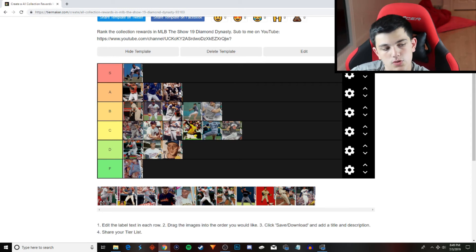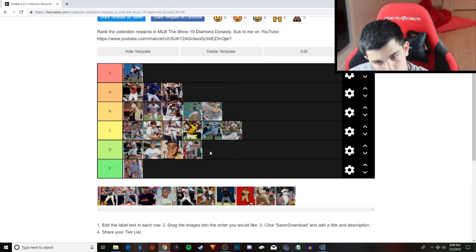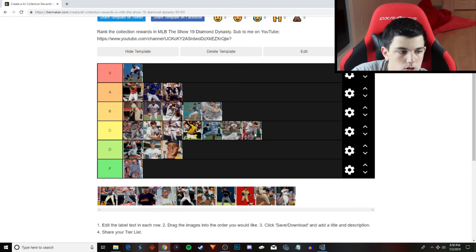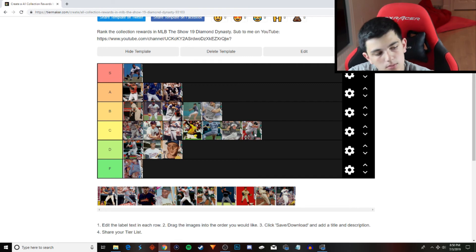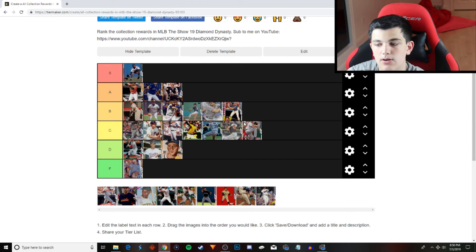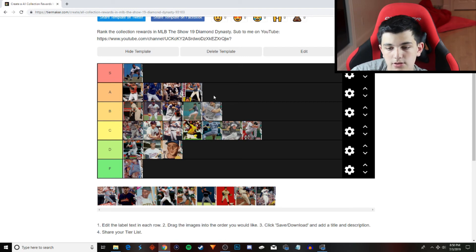Phillies — Cole Hamels, I'm going to drop him into the C tier. 84, 79 per nines, 65 velocity. The pitch repertoire is there — that's why he's not D tier. Ryan Sandberg is going to go into the A tier. The only reason he's not S tier is because he doesn't have power — because he's good at everything except for power.